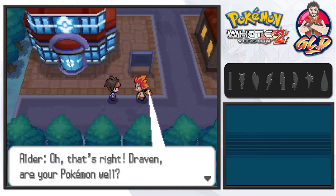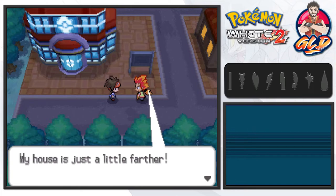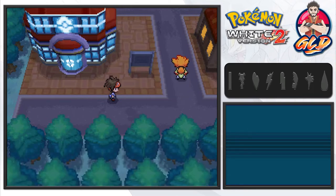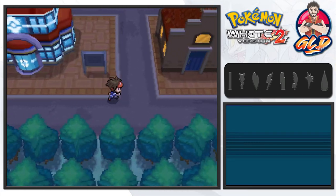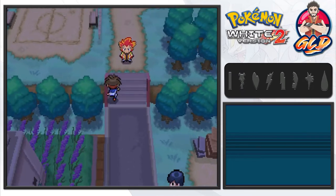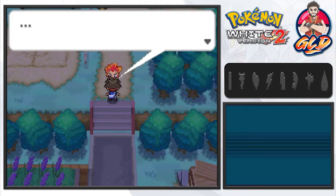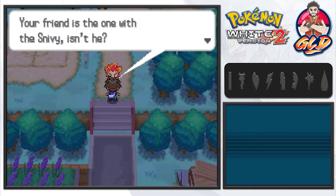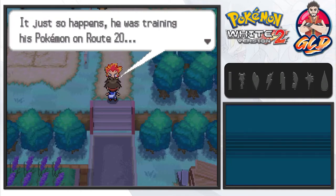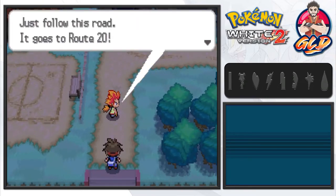I'm going to be walking straight forward and here we are in Floccesy Town. Alder is like, 'That's right Draven, are you and your Pokemon well? Your Pokemon are always doing their best for you the trainer, so you must always be kind to them. My house is just a little farther — stop by the Pokemon Center first if you like.' Let's follow Alder to where he's located. He says, 'Why are you holding two town maps? Ah, it's your friend's town map. Your friend is the one with the Snivy — he was training his Pokemon at Route 20. You should go give him the town map first. Just follow this road, it goes right to Route 20.'